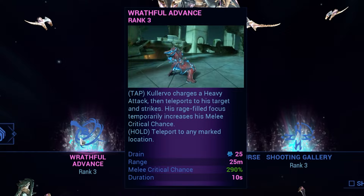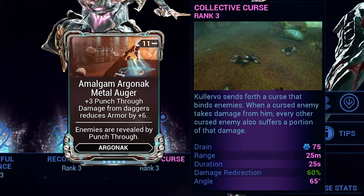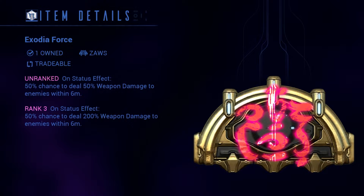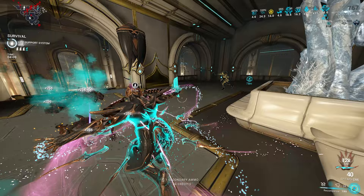With at least 145 strength, Wrathful Advance will grant us enough flat crit to get all red crits, and we're way higher than that with the final build. So we've got both Collective Curse and Amalgam Metal Augur for our first two quadratics. Our third, though, is a relatively underrated arcane — Exodia Force. Overshadowed by its sibling arcane, Exodia Contagion, this one seems to have flown under many people's radar and is especially powerful on this build.